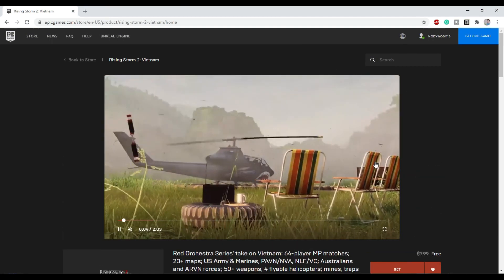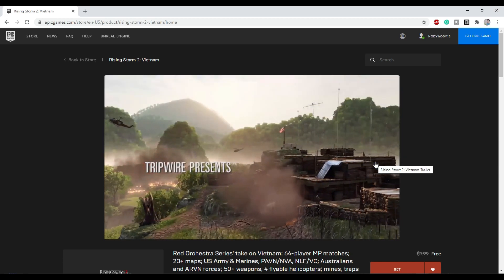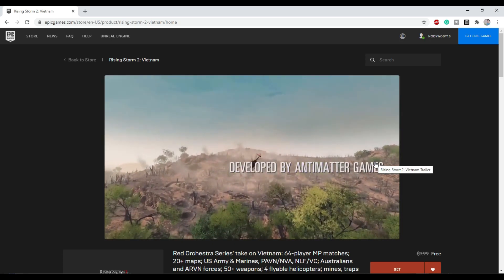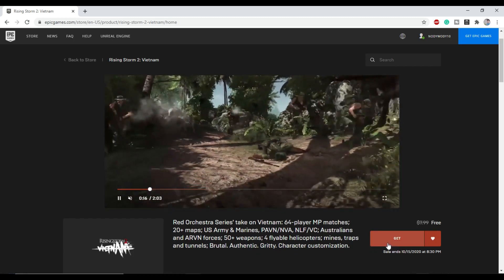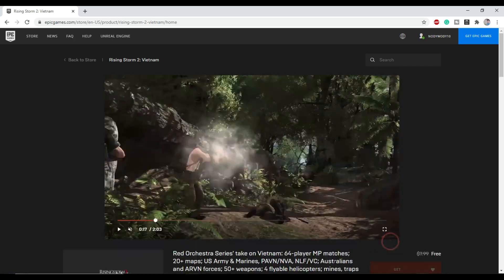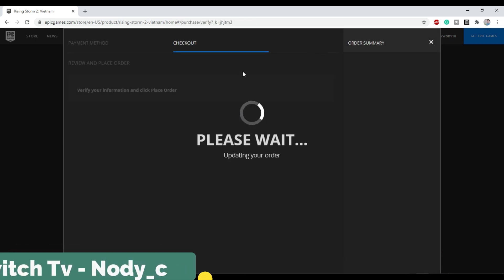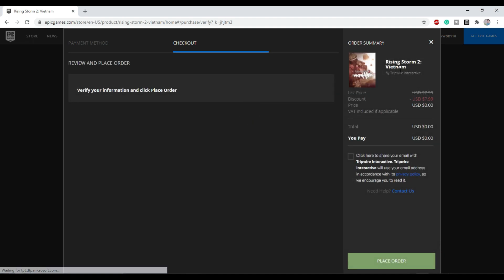However, if you aren't registered, no need to worry — just follow the process of claiming the game and it will eventually ask you to register while you are in the process. In order to claim this game we will click on the Get button. As soon as you click there it will take you to a checkout page. It's loading your order right now and it will show that Rising Storm 2: Vietnam is free — zero dollars.